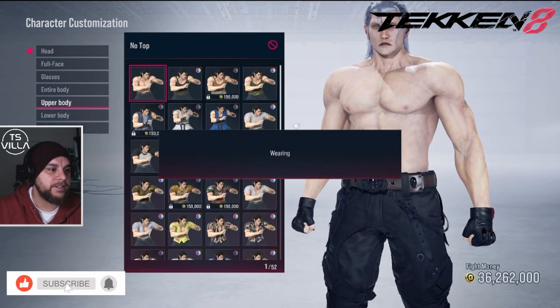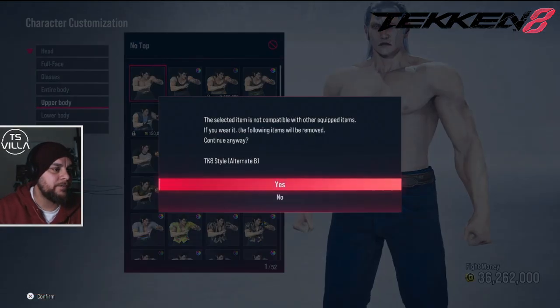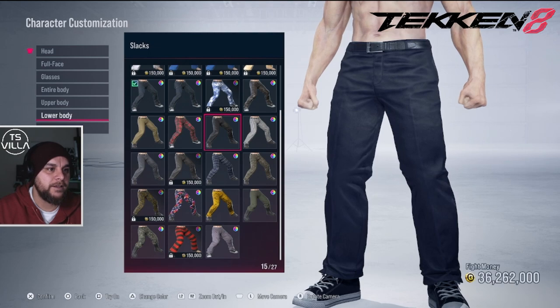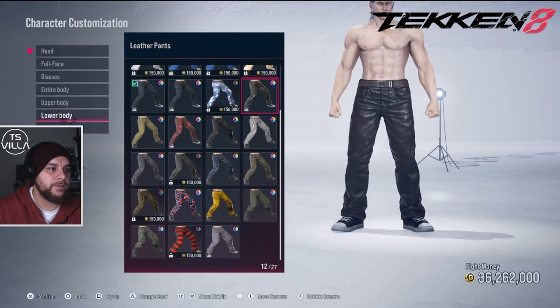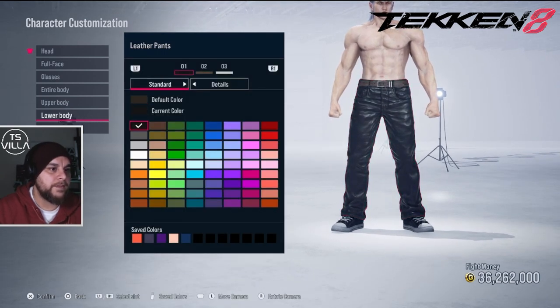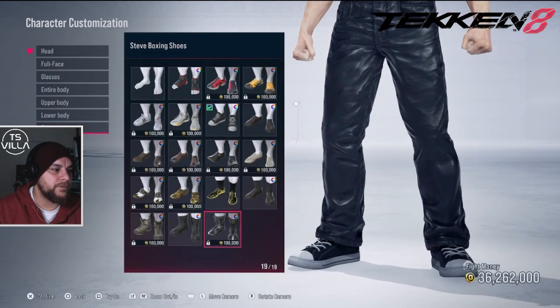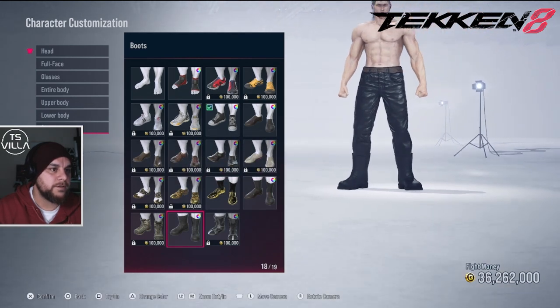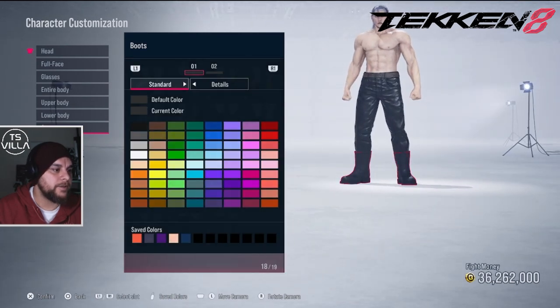What you could do is go to upper body and have it as shirtless — no gloves either. So we could do shirtless there, and for lower body you can give it the trousers or give it this kind of look. He's got a felt buckle there. Obviously with Sephiroth we want to change his boots — give him the soldier boots.